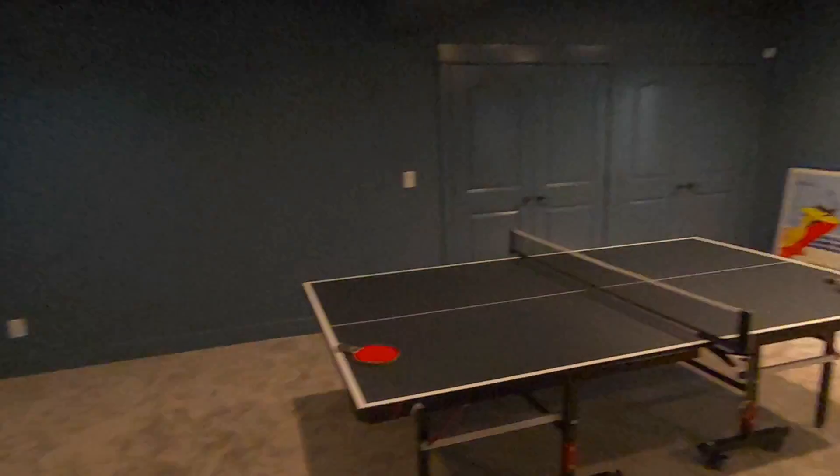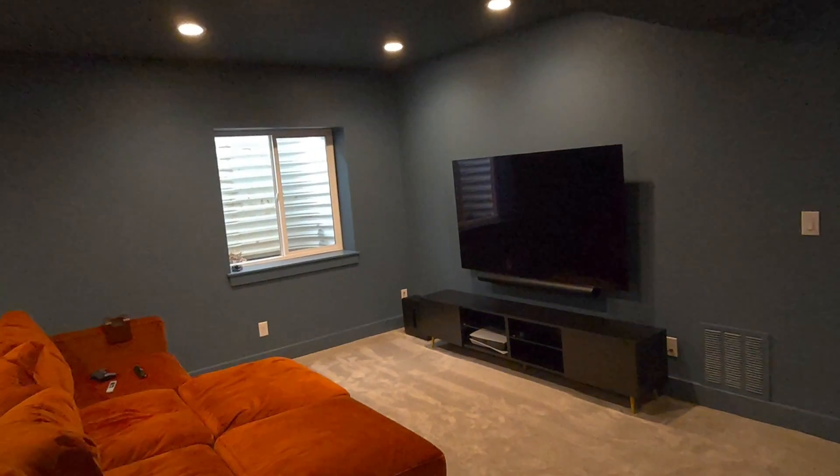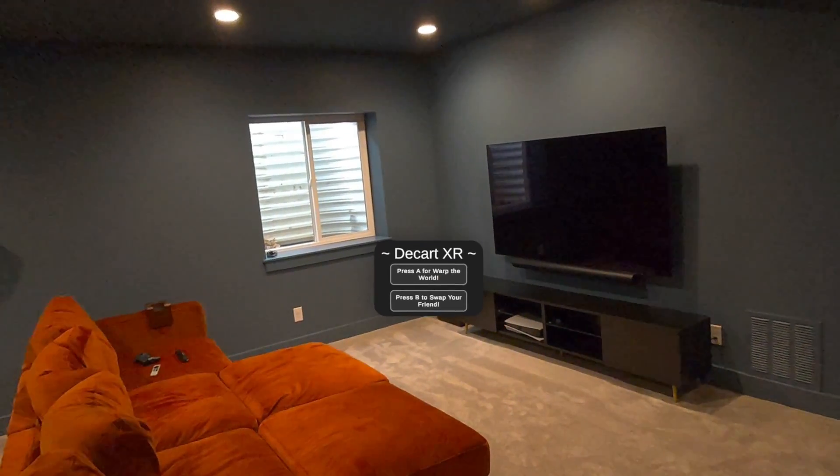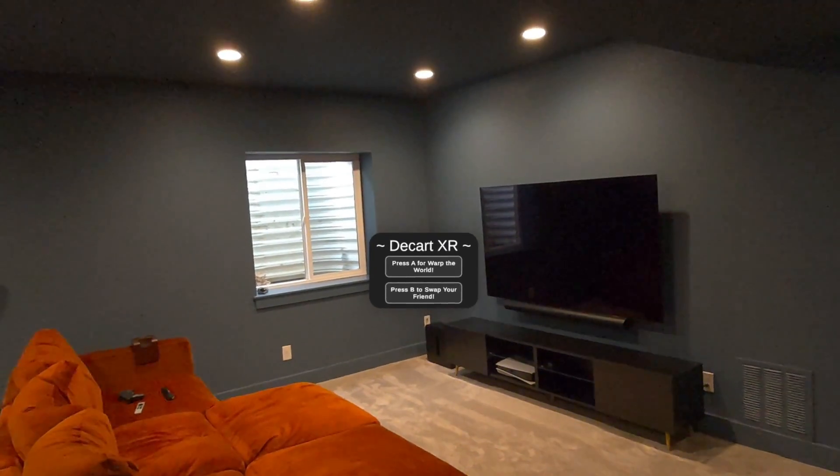First, let's take a look at my normal room. Here we go. We got pass-through on. We're going to open this up. A to warp the world, B to swap a friend. We're going to go ahead and warp our world.